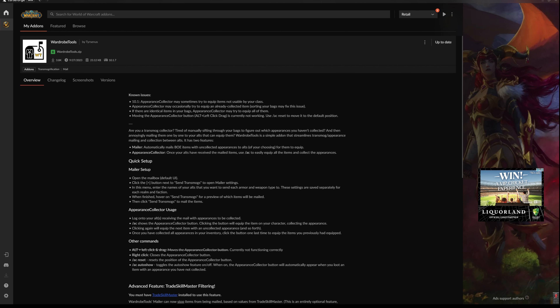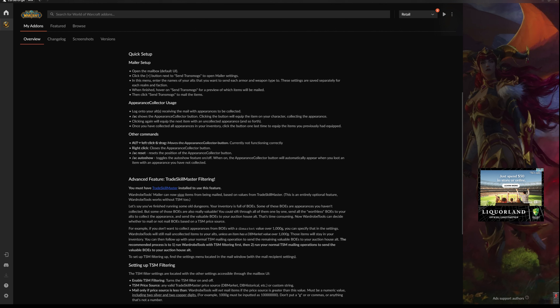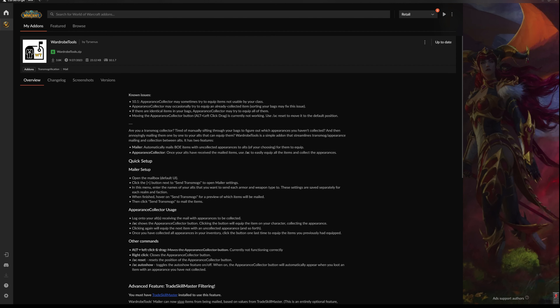With one click it assigns everything, and it does even better than that — you can set it up so that if an item is above a certain gold amount, say 2,000 or 3,000 gold in sale price, it doesn't send it, so you can double-check it yourself. If you still want to send it to other characters to learn it, that part has to be linked together with Trade Skill Master. As it says: 'Are you a transmog collector tired of manually sifting through your bags to figure out which appearances you haven't collected and then annoyingly mailing them one by one to your alts?'